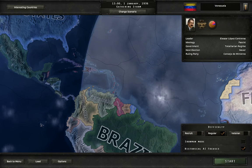Hello everyone and welcome to part 1 of Hearts of Iron 4 where we're going to play as Venezuela. They're a fascist country and we are going to slowly try and invade more and more countries in South America and try and see if we can become the strongest South American country.